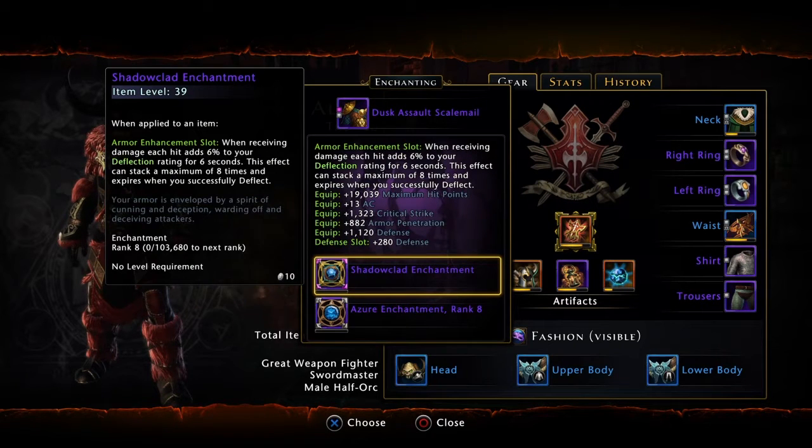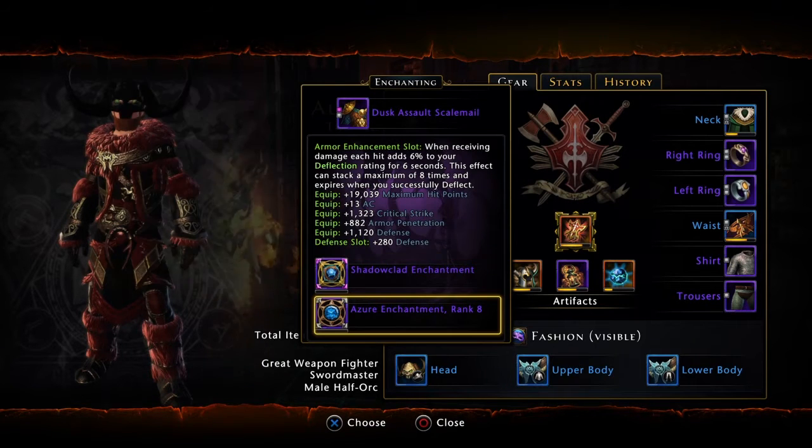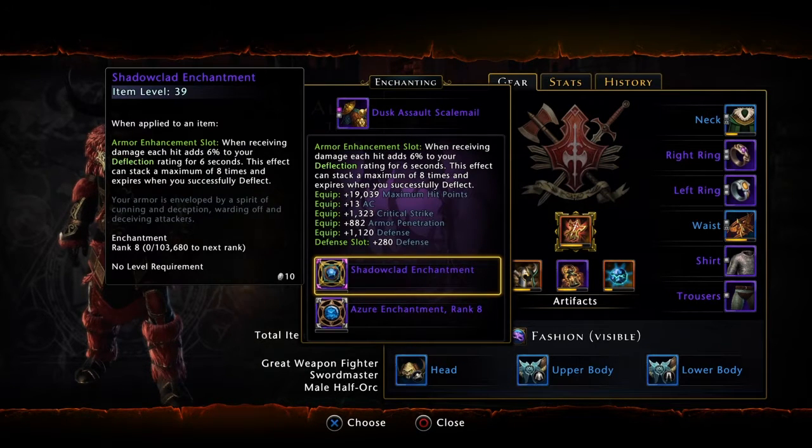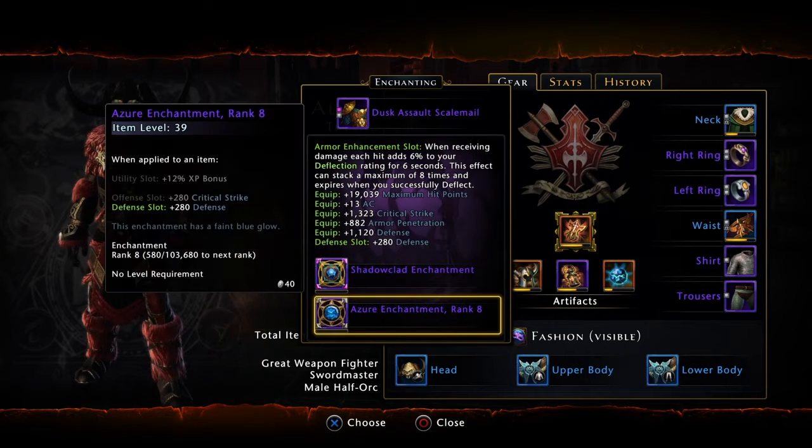On my armor I have the shadow clad enchantment. When receiving damage, each hit adds 6% to your deflection rating for six seconds. This effect can stack a maximum of eight times and expires when you successfully deflect. I like that it looks cool and works out okay, especially in PvP - that's the real reason I got it.